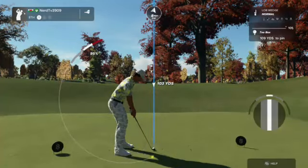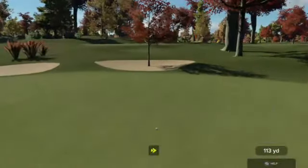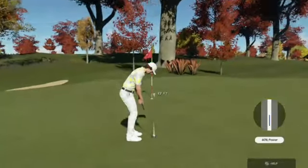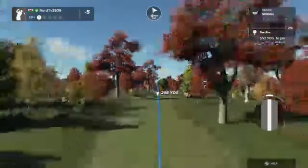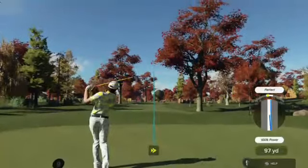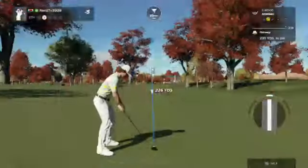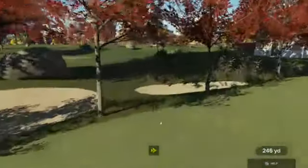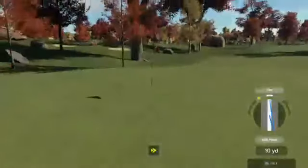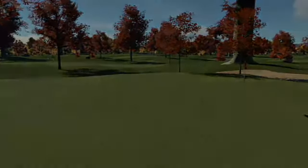Right now you are at 4 under par for the day. Let's see how close we can get this one to the pin. Nice stroke — we're on the green. Here we have a 16-foot putt. You like that one! Stepping on to a par 5 hole — it's swinging like silk. This one's around 235-ish to the pin. Third shot — nice little chip there. Score is currently clocking in at 6 under par.